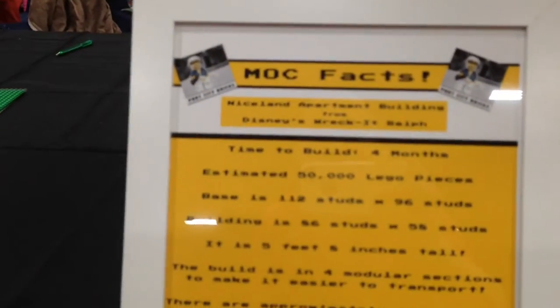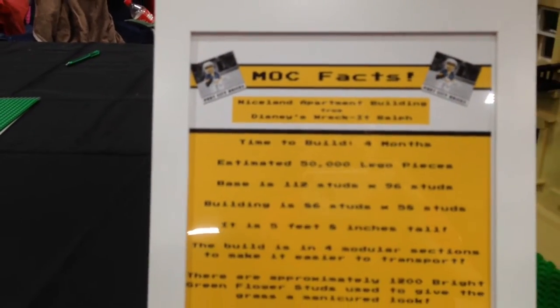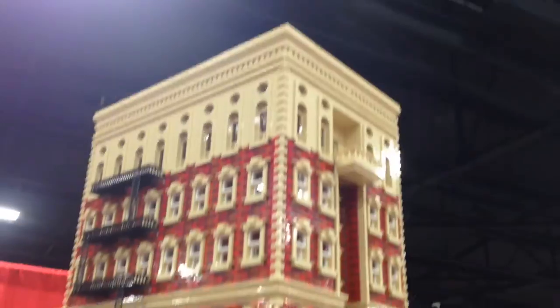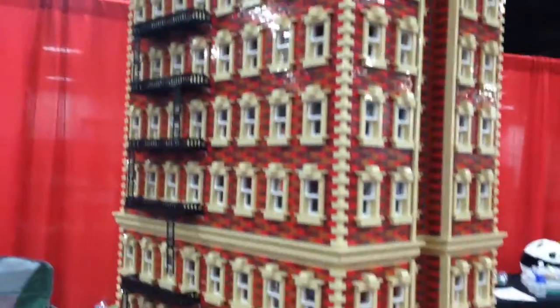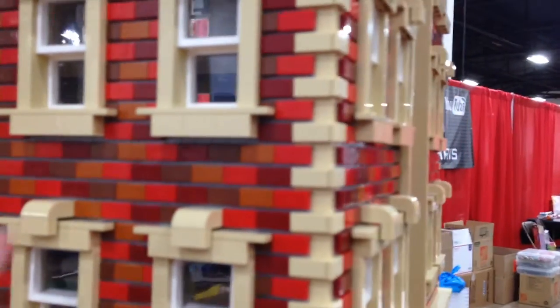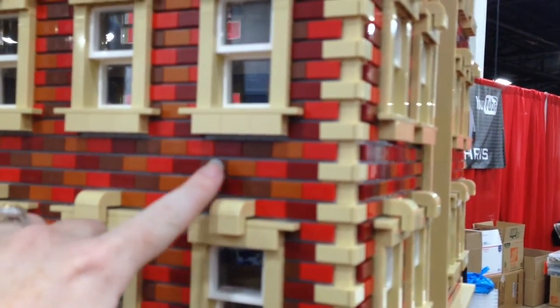I see we have some stats here. Four months to build, 50,000 pieces. What are some cool features? One of my favorite parts is probably the window assembly — there are about 30 pieces in every single window on all of the buildings. The different colors of brick are red, dark red, reddish brown, and dark orange.